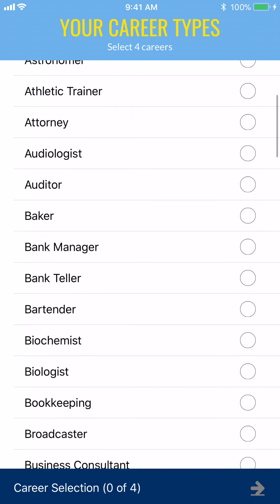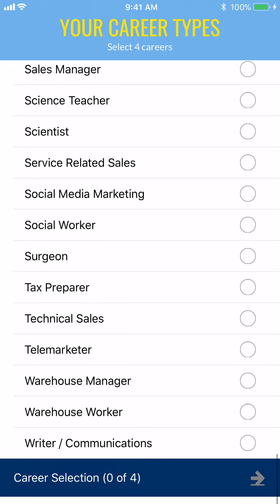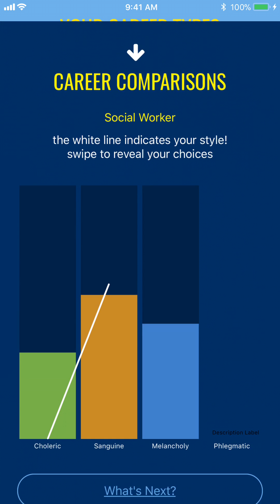This is where the library opens up and I can select any number of careers that I want. I'm going to pick a few to see how fast it works. I'll put social work, surgeon, tax repair, and technical sales, and compare that.